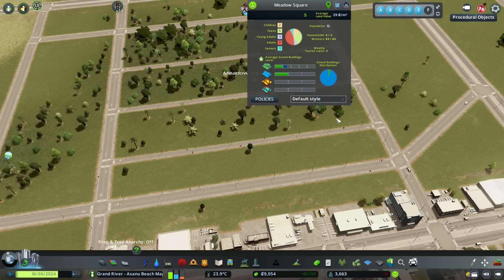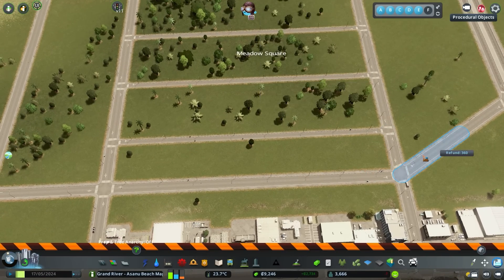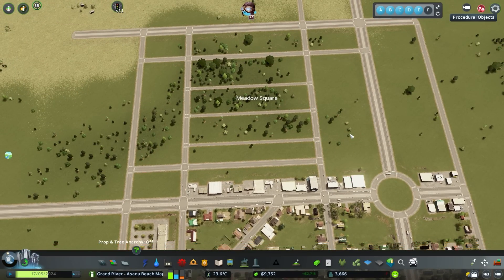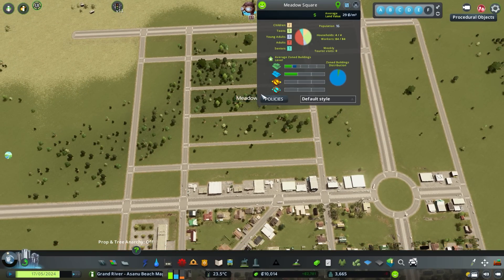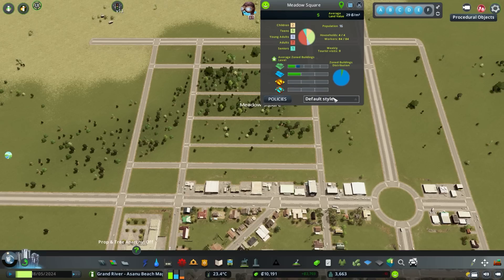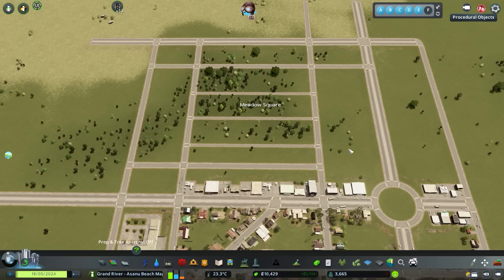The next one is going to involve a content creator pack, or CCP. The content creator packs are found in the workshop - Paradox finds popular workshop creators and teams up with them. One that is absolutely awesome to use is European Suburbia, so I'll go ahead and click that on.